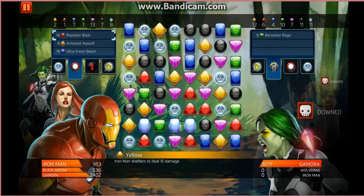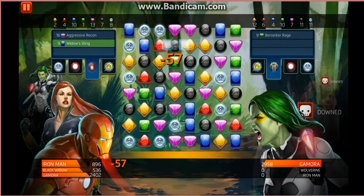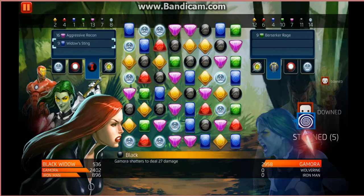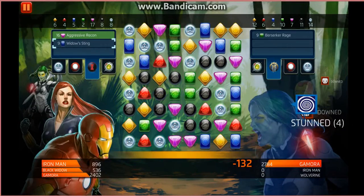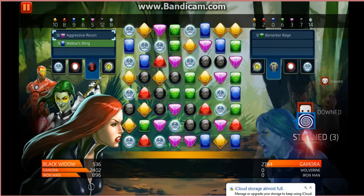So we've only got Gamora left. Let's stun Gamora next turn — stun Gamora for five. And we're well on our way here. Four yellows, three purples. Aggressive recon ready — let's get some of their tiles off here. Widow Sting's ready again so as soon as this stun runs out we can do her again.